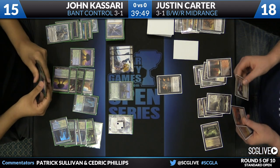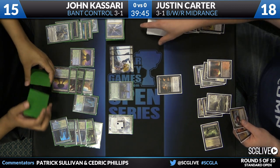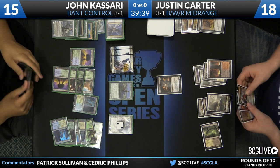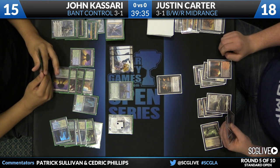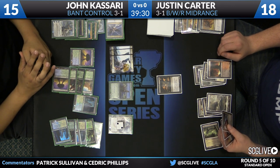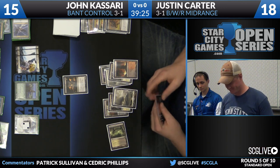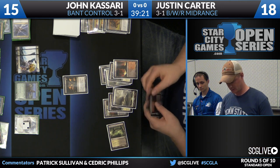You may ask yourself why you're playing Sylvan Caryatid and Courser of Kruphix alongside Supreme Verdict. The answer is those are two marquee cards that force beatdown decks to keep playing creatures. Courser is so awesome at blocking it actually forces your opponent to play further into Supreme Verdict. It looks a little awkward on the surface, but Courser does a lot of good work. The mana acceleration from Caryatid is also very powerful, and in a subtle way those cards actually force the opponent to play further into Supreme Verdict.